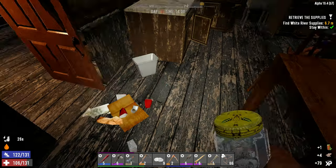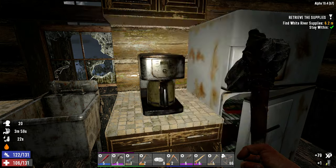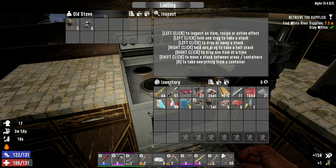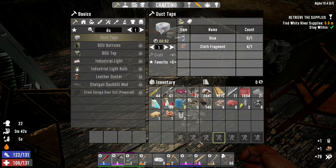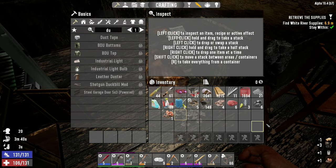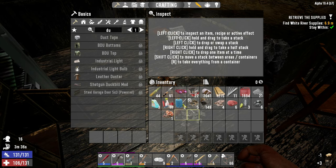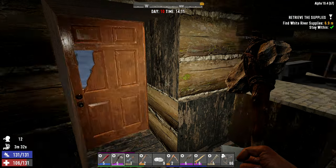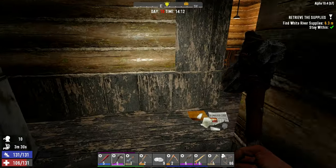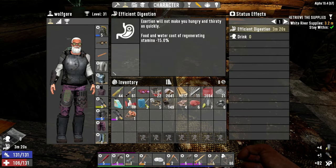Excellent — we found some red tea, hopefully we can find some other beverages because we are getting pretty darn dehydrated. We found some mushroom spores. I like mushrooms because you can grow them indoors without a crop plot — you can just stick them on your wall and as they grow you can eat them raw or every time you get five you can turn them into more mushroom spores. Oh, level six scrap gloves — that's pretty darn good.